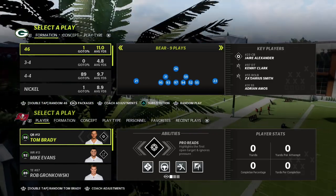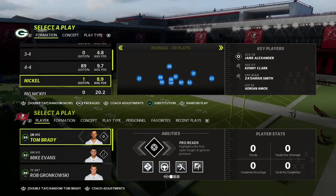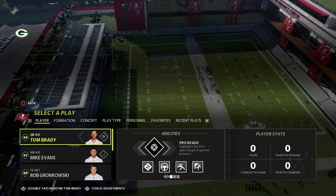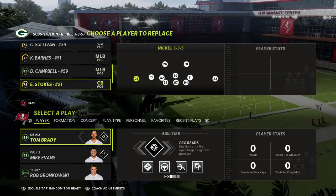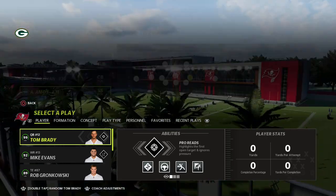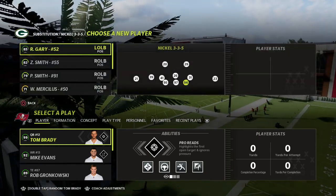In this video I'm going to show you an absolute money passing concept out of the trips tight end formation in Madden 22. It's one of my favorite plays to beat zone coverage, specifically zone drops. If they're running some man coverage, this has a really interesting concept you can use to mess with man-to-man as well, but it's really a great zone beater and will work really well against those popular 'mabel' defenses you'll see online.